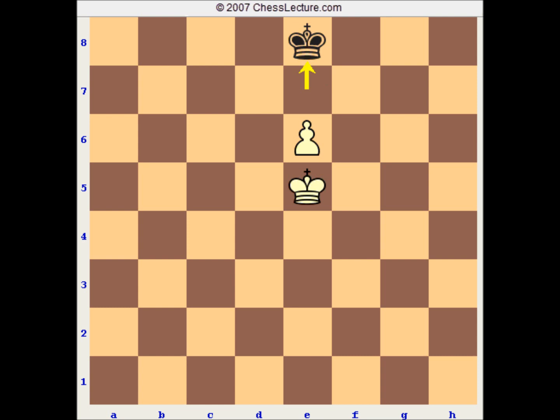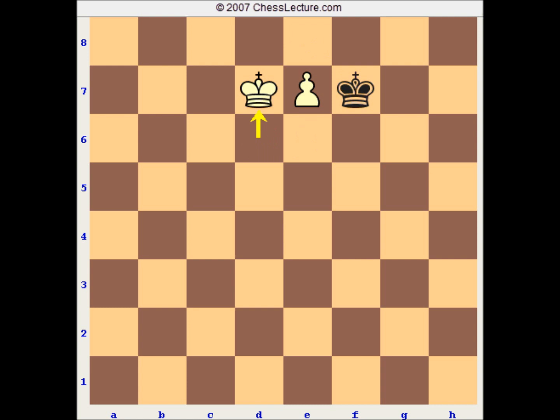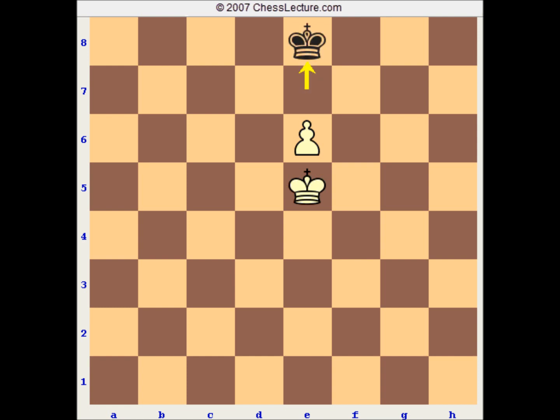For those of you who want to reason it out: you are going to gain the opposition by going straight back. By going King e8, if I go King d6, you go King d8 — you have the opposition. If I go King f6, you go King f8 — again you have the opposition. If you had gone King d8, I would win by going King d6 and I have the opposition. Now to King e8, e7, King f7, King d7 — you lose. So the opposition coming into it. The simple rule though: just straight back, one step behind the pawn. King d6, King d8, you have the opposition. E7 check, King e8. Now it is white's turn — only one move — King e6 and stalemate.